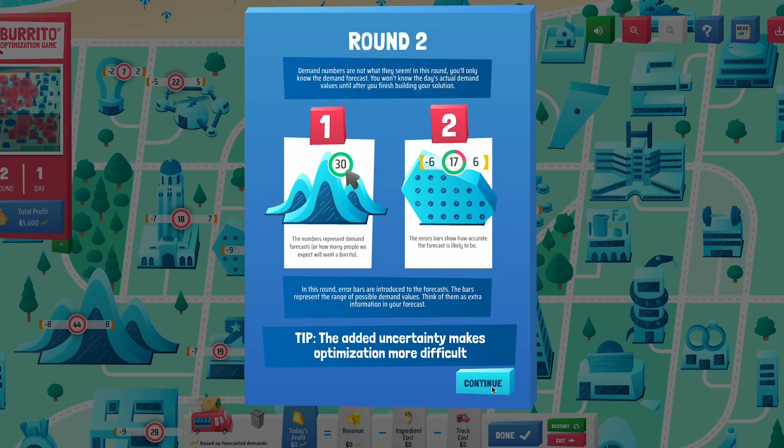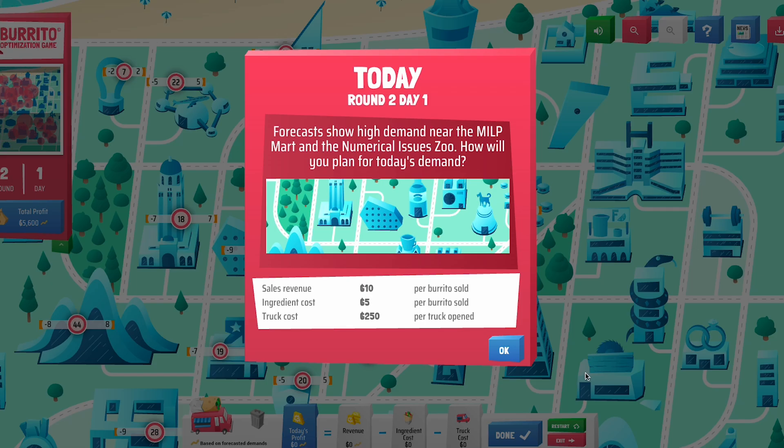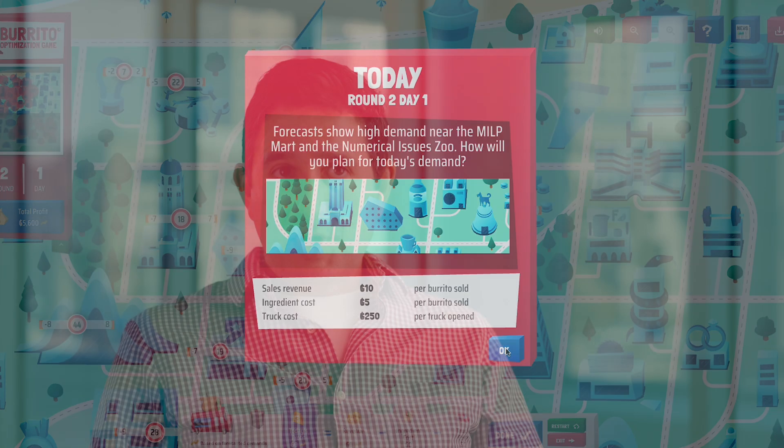In round two of the game, we introduce uncertainty, so the demands at each of the buildings are now random, and all we have is a forecast. This makes it a lot harder to solve the problem because we're now optimizing under the forecasts, but our solutions are evaluated under the actual realizations of the demand.